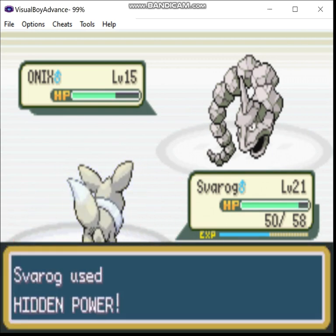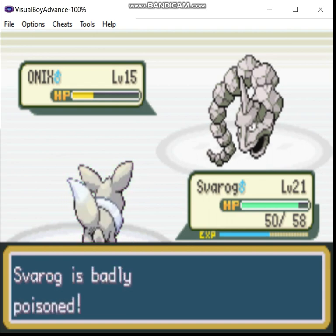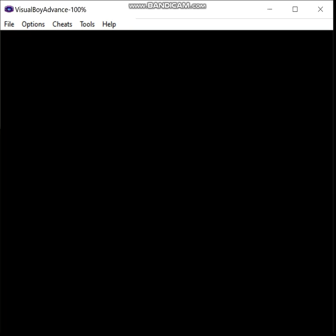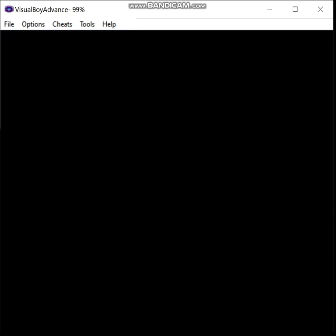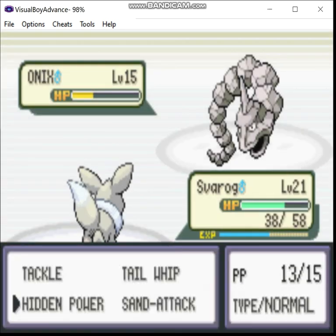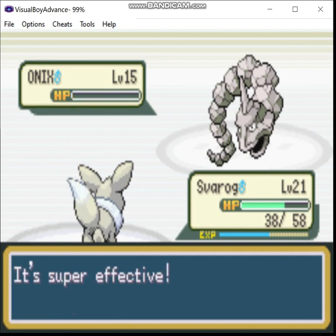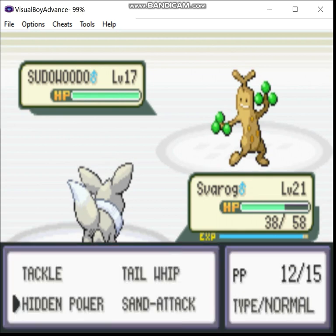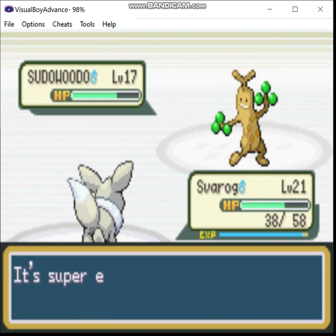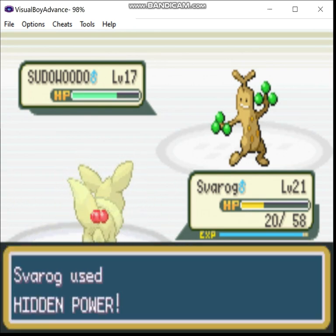Now time for the main event! I'm not doing a ton of damage to Onix because its only good stat is its physical defense, but he's not doing much damage to me either. I need to take care of that real quick. I've also picked up a lot of berries thanks to my Zigzagoon.